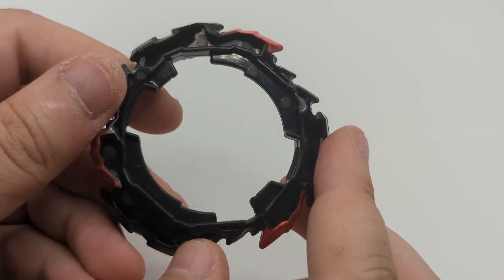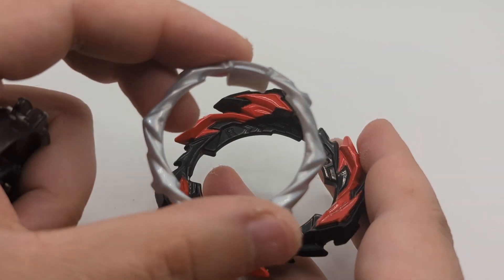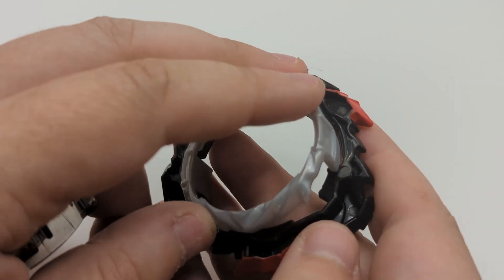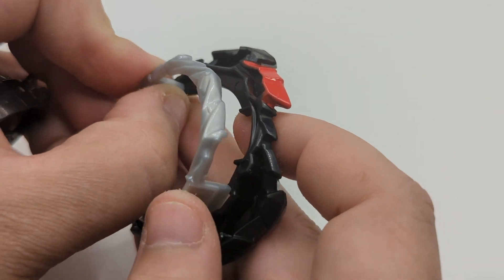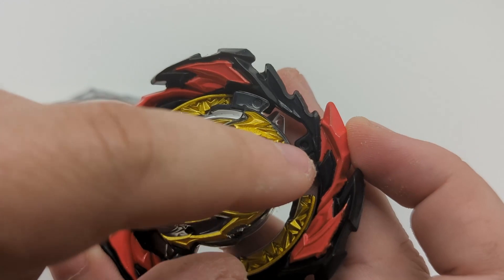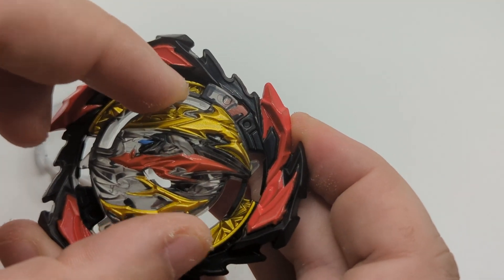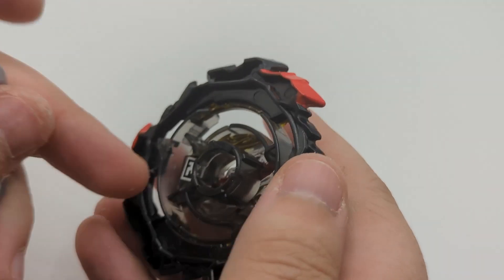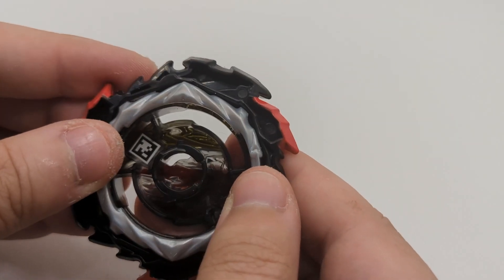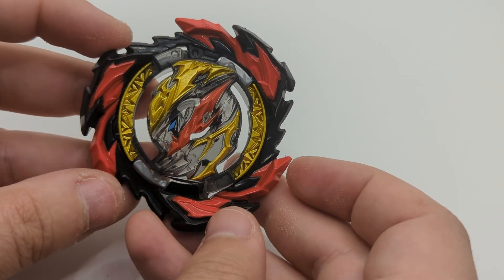This one of course spins right. The two armor distributes the weight to two sides. To assemble it, put the chip in first — you've got circles on the chip and on the layer, and that's how you know it will lock in. Then the armor slots in on the opposite side from where you put the chip, and that locks in to give us Dangerous Belial.